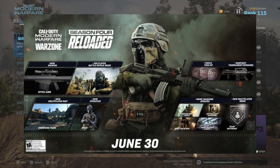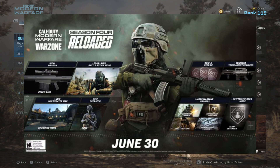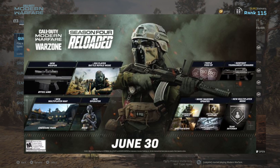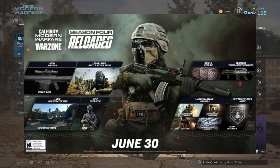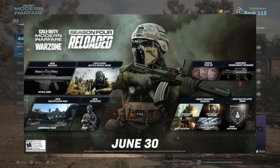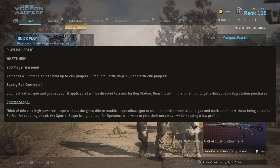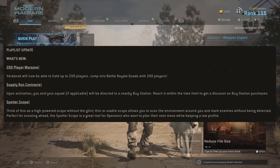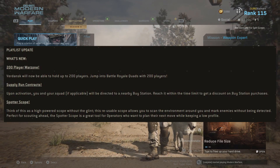We've got new supply run contracts. Upon activation, you and your squad will be directed to a nearby buy station. Reach it within the time limit to get a discount on buy station purchases. This sounds similar to the fire sale event that randomly happens during the game, but the fire sale happens for everybody, whereas this is just for you and your squad, and you've got a limited time to buy your gas masks and other stuff at a discount.